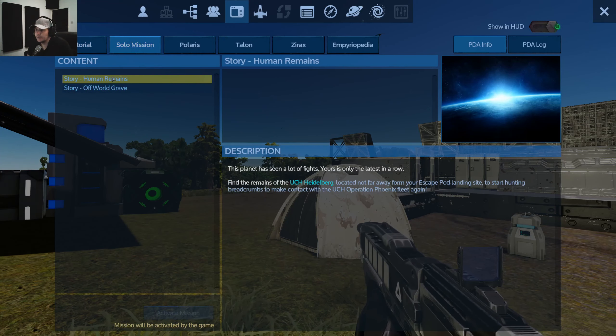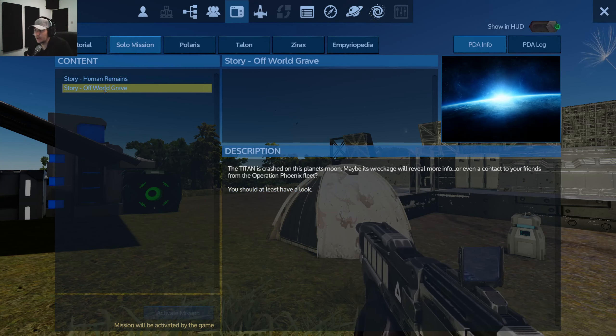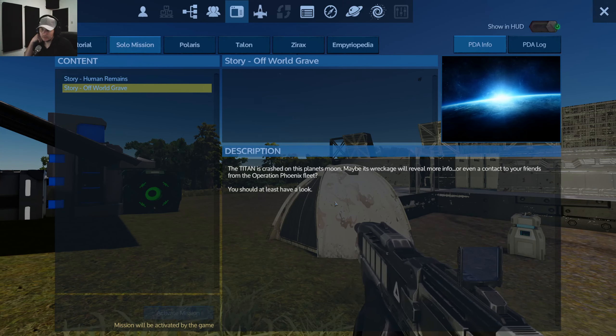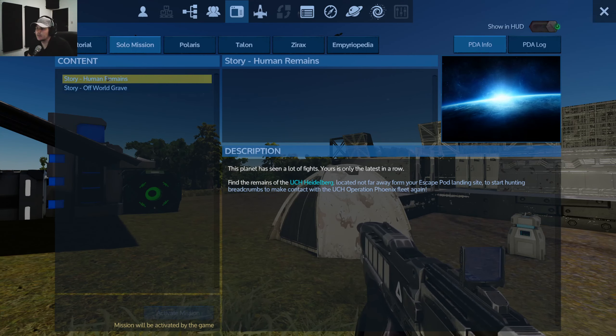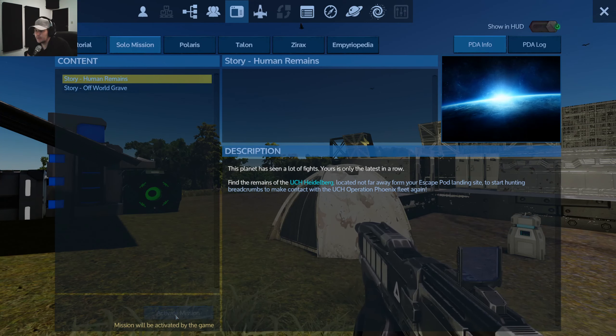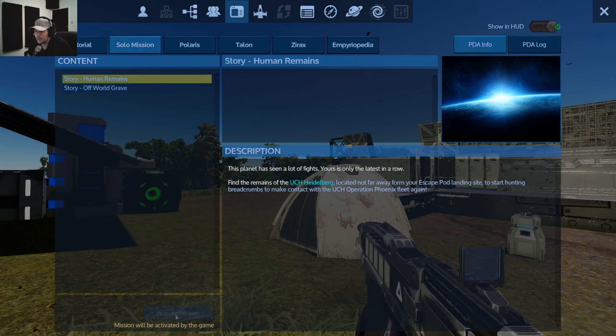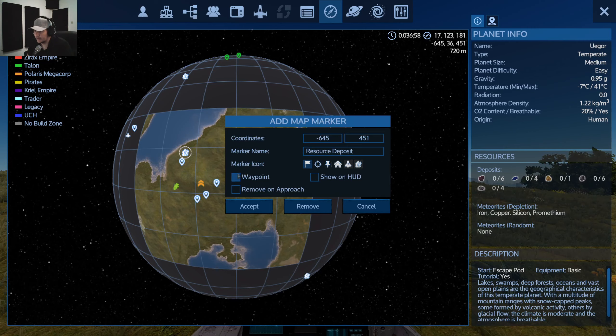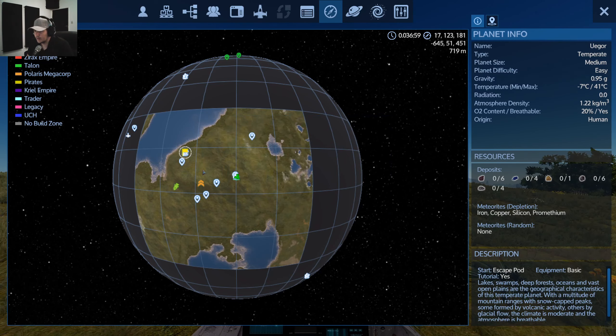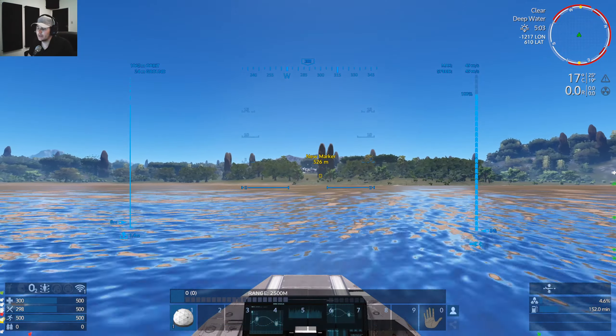Solar missions: Human Remains and the Off-World Grave — that's for the Titans. We can do that when we get the small vessel in. I'm still busy building the Alpha 12-compatible ships. The UCH Heidelberg mission will be activated by the game. Another change: waypoints no longer show what they were.